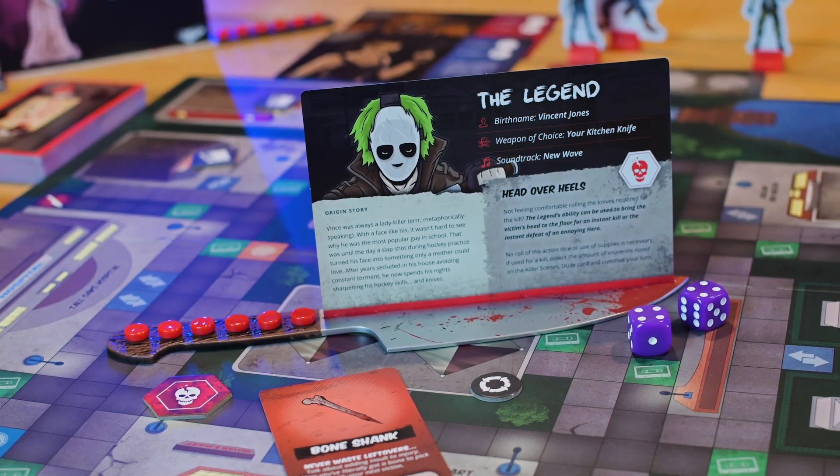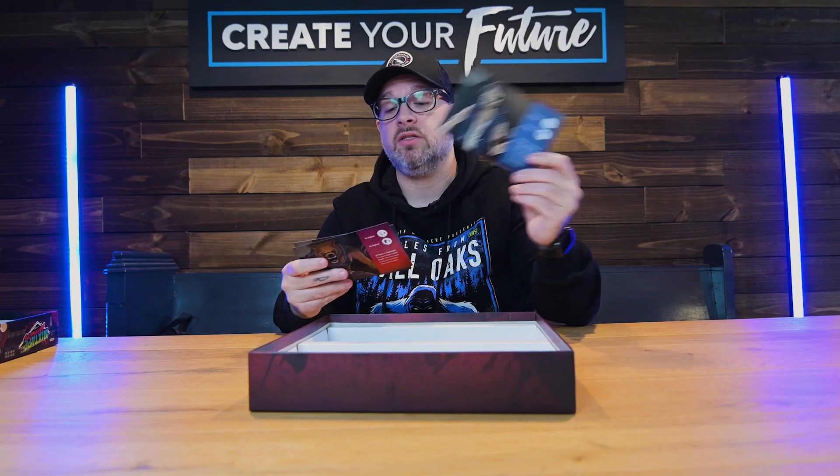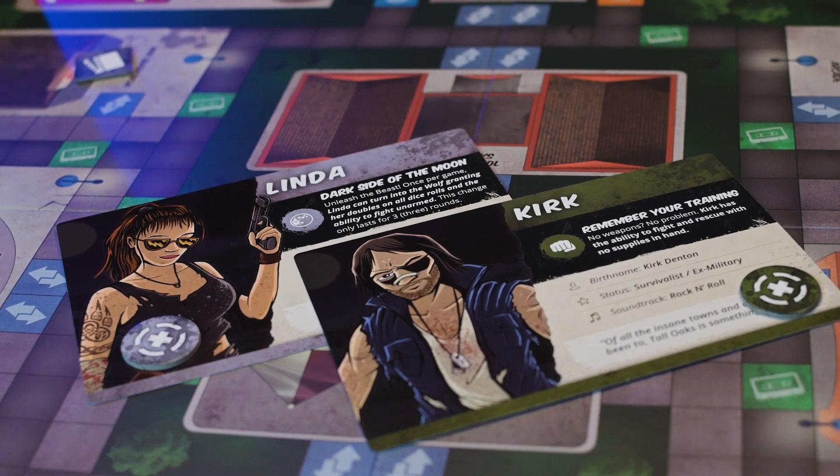Next we have the character profile cards. These are what you grab when you select your character — they have their backstory on them but also their special ability, explaining how and when you can use it. There's a total of 10 slashers in the game, so there are 10 of these cards included. We then have the hero cards; there are three of these because there are two heroes — Kirk and Linda — and then a bonus card because Linda has the ability to turn into a werewolf during the game, which can be switched in depending on if a full moon happens. As a bonus, we also include two cards for Kirk and Linda for use in Escape from Tall Oaks, so you can take those characters and play with them as survivors in that game.